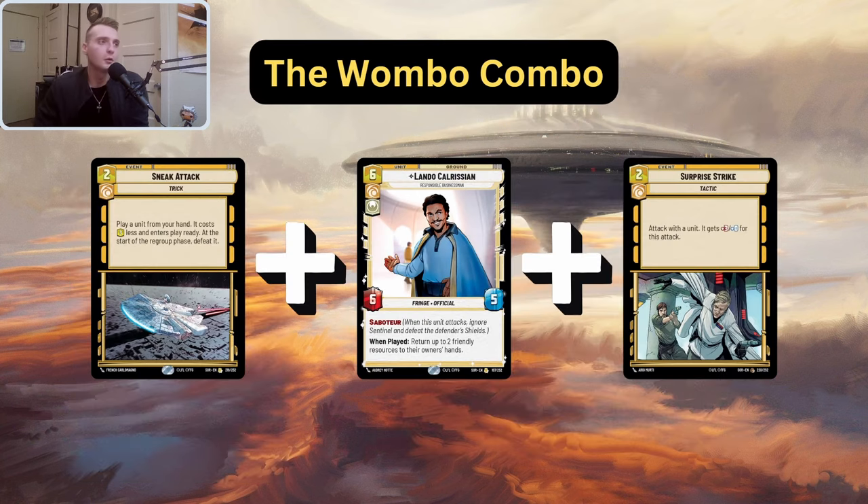The second thing I want to talk about with Lando is the Wombo Combo. I didn't run this in my list that made top eight at the 1K, but in hindsight I should have. I didn't run Surprise Strike in the main deck — it was card 61, 62, and 63, not main deck or sideboard. What you can do is play Sneak Attack, play Lando, pick up Surprise Strike from your resources, and then Surprise Strike a six-attack unit with Saboteur for nine damage. That's a great closer.